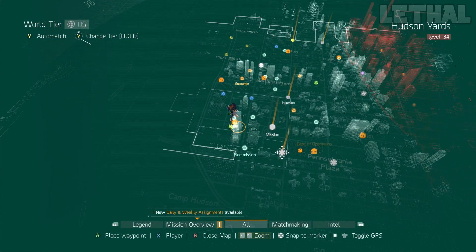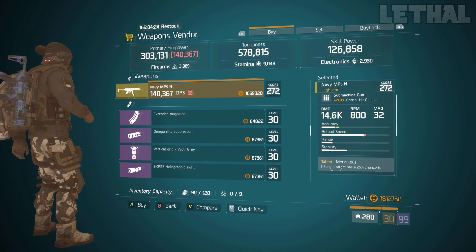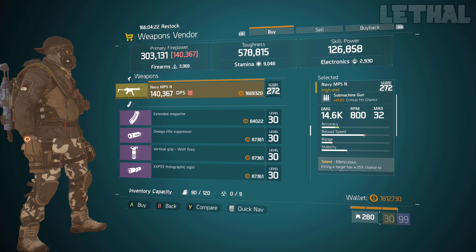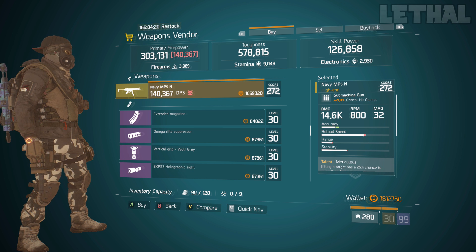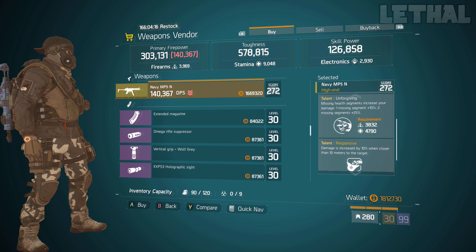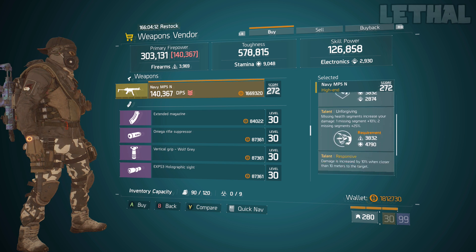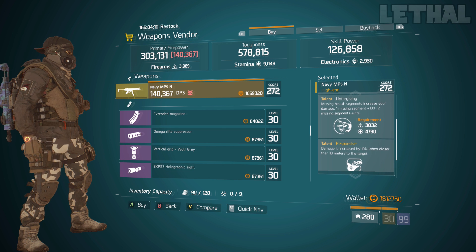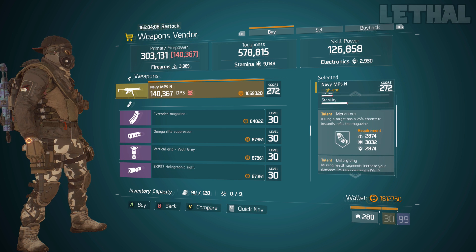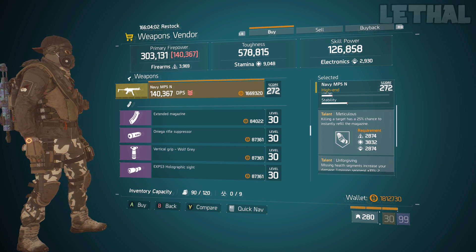Kerman station is next on my list, and this guy is actually selling a really nice Navy MP5N. It comes with 21% critical hit chance, 272 gear score, and for the talents it has Meticulous, Unforgiving, and Responsive. Honestly, this one is pretty good. If you don't have the House or any other good submachine gun, I would recommend buying this 100%. The only thing you really have to do is get rid of Meticulous and go for something like Deadly or Vicious, and this will be an awesome pick up.